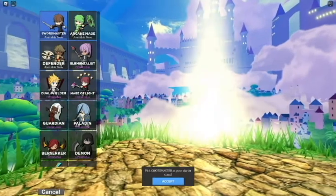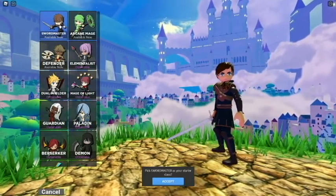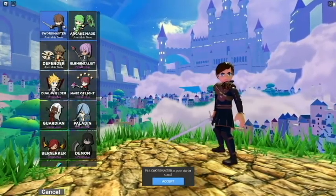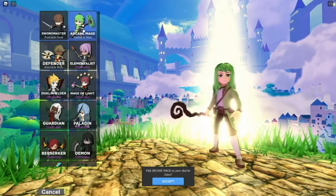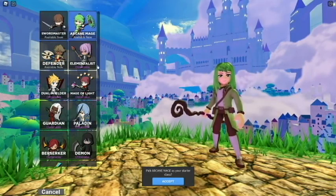So let's go ahead and make ourselves a character. You start off with these three: you got your Swordmaster, your Arcane Mage, and your Defender. I've played the Arcane Mage — tons of fun, highly suggest it.